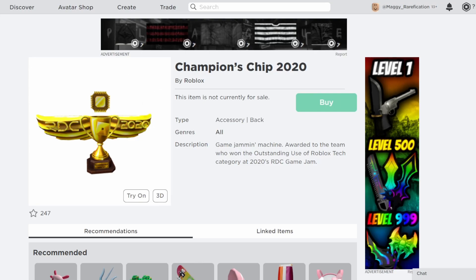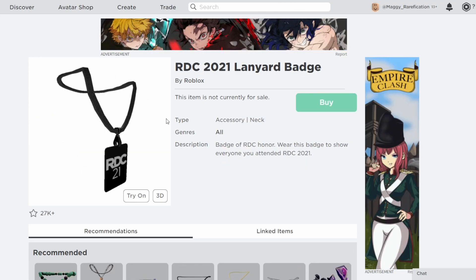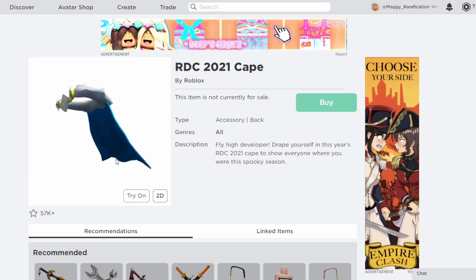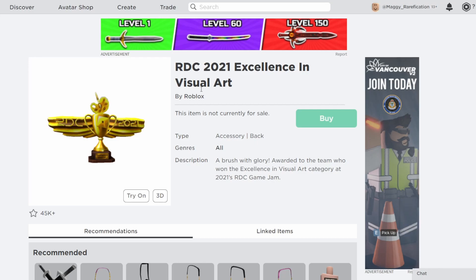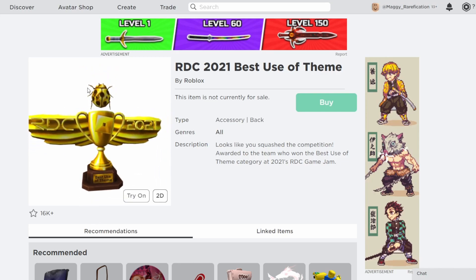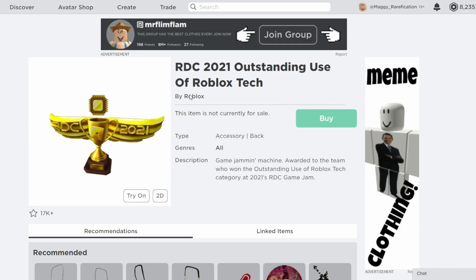Now moving on to the final year before the upcoming 2022 conference — 2021. We're going to see a lot of similar patterns. We got another shirt, a lanyard, and another pin. But this time, instead of a commando, they added a cape, which looks pretty cool — it has a little Roblox logo in the front and a nice blue RDC logo in the back, making it great for a winter outfit. For the Game Jam they had the flipped-over trophy again in a lighter blue. The category prizes follow the same format as last year — paint palette for Visual Arts, a bug instead of glasses for Best Use of Theme, a star for Best in Show, a brain for most creative gameplay, and a chip for Outstanding Use of Tech.